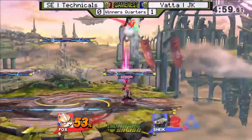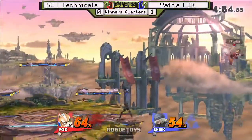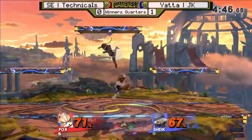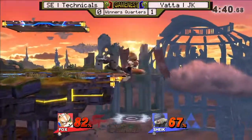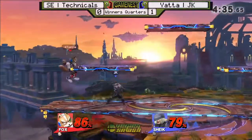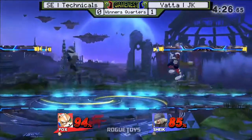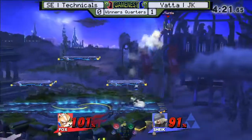Confirms really have to be on point for both of these characters, and JK's confirms are looking a bit more on-the-nose than Technicals'. Fox vortex, but Tech broke right through with an air reset back to center stage. Tech gets into the corner again but makes it out. JK is not air dodging — can't get an air dodge read. This man is not afraid. It all gets decided here.